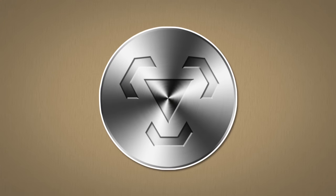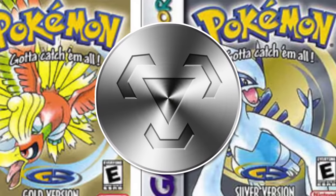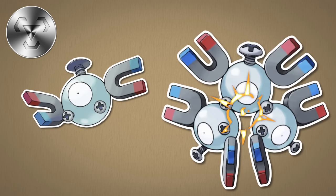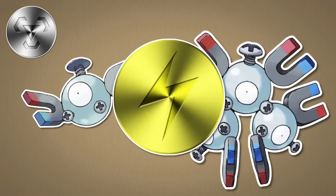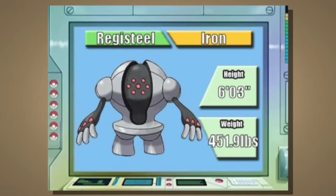The steel type was introduced in generation 2 along with the dark type, to balance out the other types. Steel was added to the typing of two gen 1 pokemon, Magnemite and Magneton, which previously were only electric type. Steel type pokemon stand out for having great defense against both physical and special attacks and a large number of resistances. They tend to be heavy and thus have low speed.